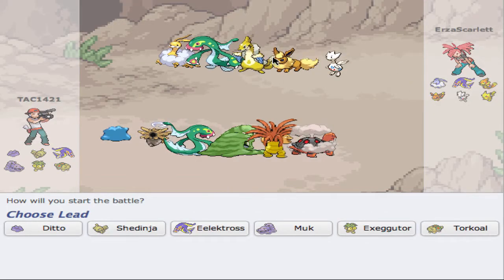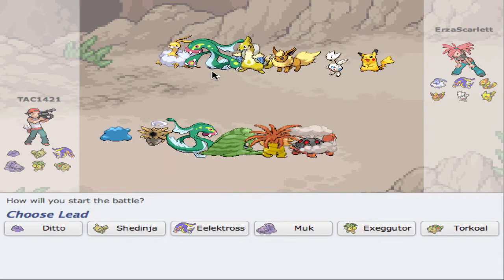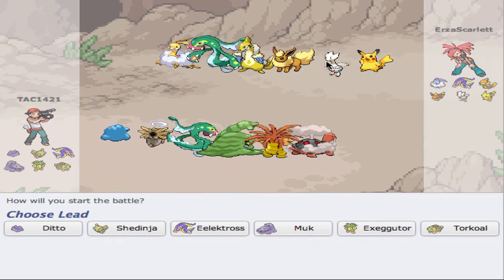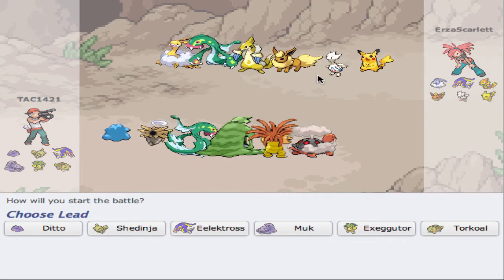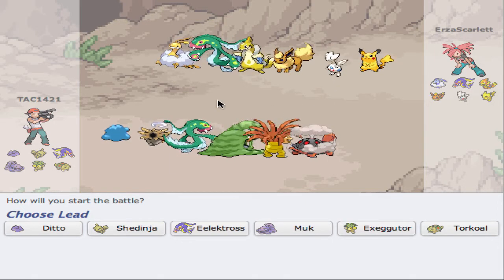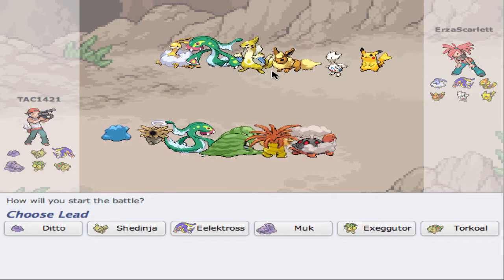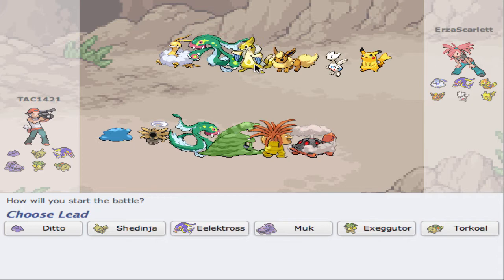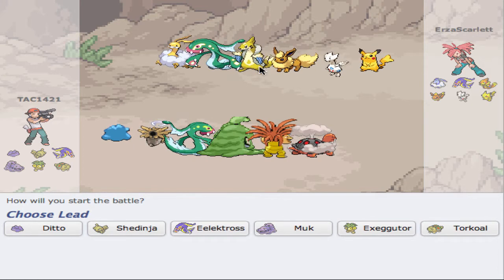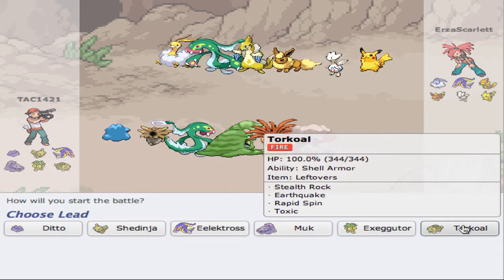Let's see what this guy has. He does have six Pokemon — Pikachu didn't show up. Interesting team; all of his Pokemon are shiny. I don't know what the shiny version of Togetic looks like. I predict him to lead with either Flareon or Floatzel, so let's lead with our Torkoal. There is the Flareon.